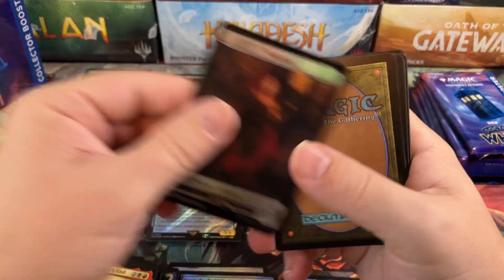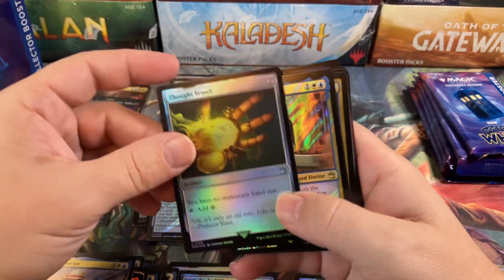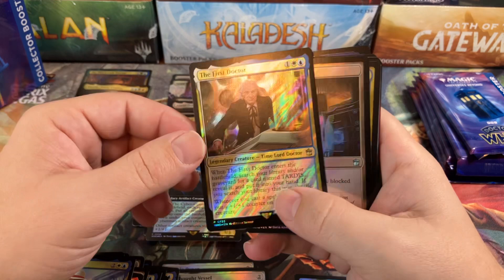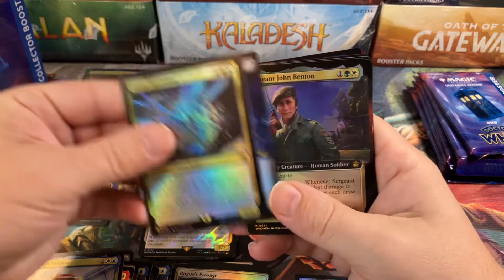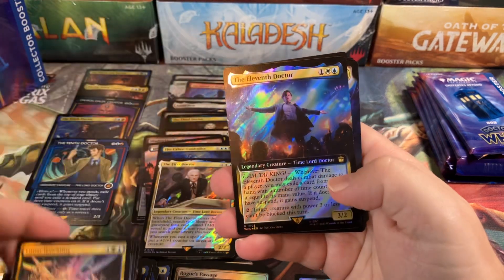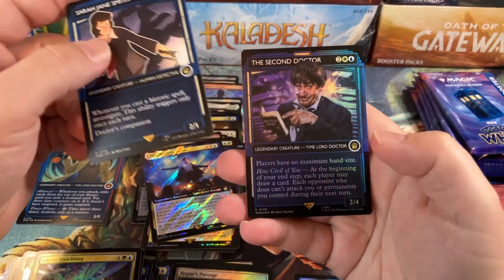Food and Warrior, Planes, Fifth Doctor again — pretty much every pack starts with a Fifth Doctor, so weird. Thought Vessel, First Doctor Surge, Rogue's Passage, Lunar Hatchling, 12th Doctor, Fangler, Mrs. Snarl, Sergeant John Benton, Chris Mere, 11th Doctor Surge, Exotic Orchard, Game Trail, Sarah Jane Smith, and the Second Doctor.